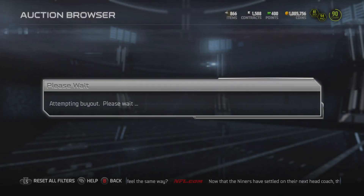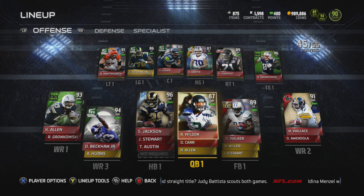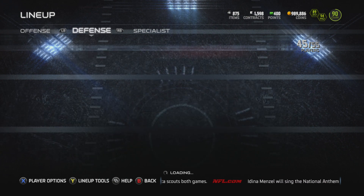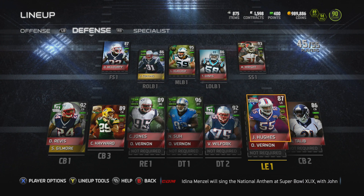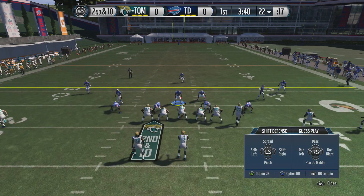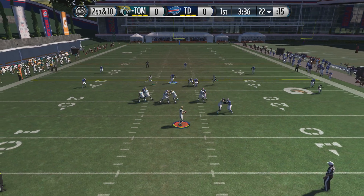I decided to go ahead and purchase Amendola — only about 13,000 coins, definitely not a bad price. He's really not going to see the field; I just kind of wanted to get him since I'm a Patriots fan. Here's one last look at our lineup before we jump into today's divisional round. We did go undefeated in the regular season, so I'm not really looking to make any changes. Our chemistry has been on point, our defense has been on point, and our offense — they've just been doing great all year round.